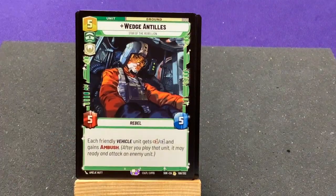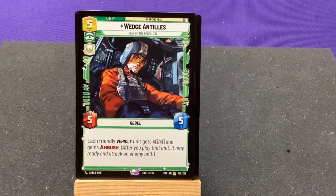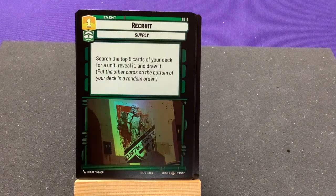Our rare card: we have good old Wedge Antilles, Star of the Rebellion — when a friendly vehicle unit attacks, it gets plus 1/plus 1. Engage with Ambush. Nice. And then our foil is a Recruit.